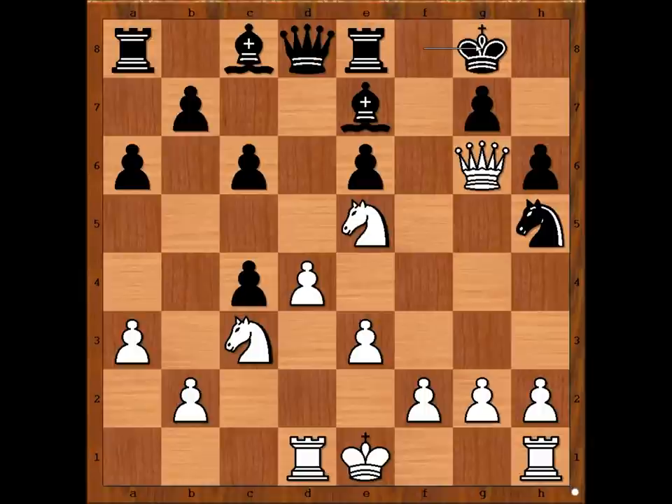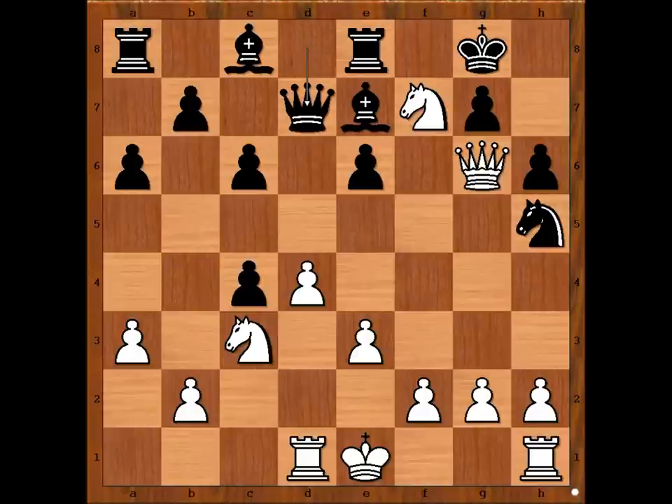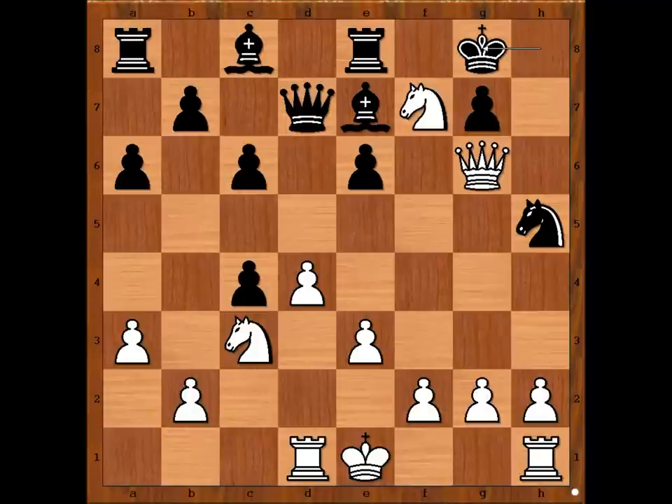And now white plays an obvious move. Is it queen takes knight? No — knight to f7, attacking the queen and more. If queen takes knight, then rook to f8 and black would get a chance to catch a breath. So we have knight to f7 attacking the queen. Queen to d7. Knight takes pawn on h6, check. King to h8. Knight to f7, check again. What a monster knight! King to g8.